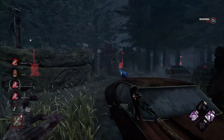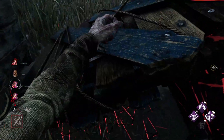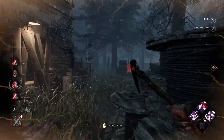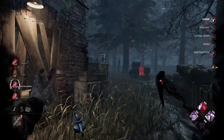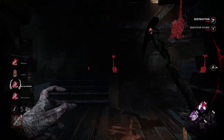I slid off the car because the car has terrible collision, but I do get the pallet out of the way relatively quickly, which means she can no longer loop me there. I'm chasing her this direction, and I notice the gen that's going off is actually the upstairs one — I thought it was that one over there, which is not the case.